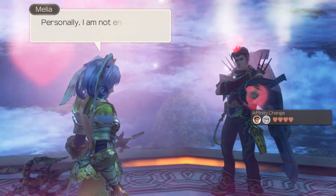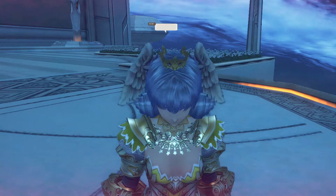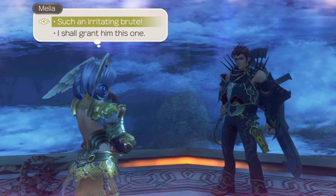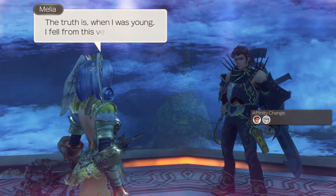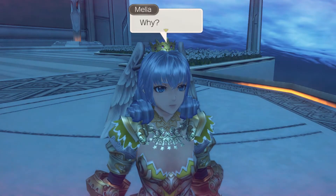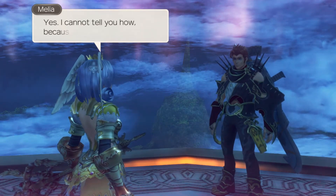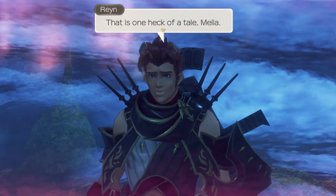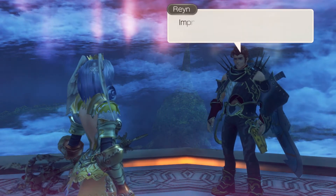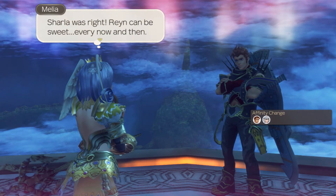You enjoy it up here. Personally I am not entirely keen on such high places. You what? You live on these floating rocks and you're scared of heights. I wouldn't put it quite like that. You can't hide it from me - I can see it in your eyes, Melia. Such an irritating suit. The truth is, when I was young, I fell from this very precipice. Ever since I cannot bring myself to look over the edge. You must be joking. You're seriously telling me you fell from here and lived? Yes, I cannot tell you how, because I have no memory of it. That is one heck of a tale, Melia. Everyone has a story or two to tell - this is mine. Now come on, Rein, time to go. You and Dunban are a funny lot. Rein can be sweet every now and then.